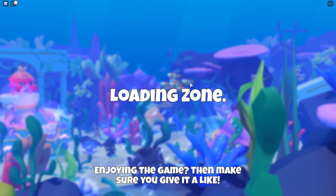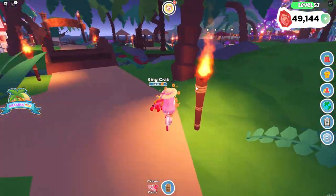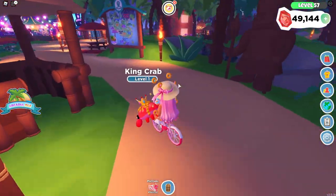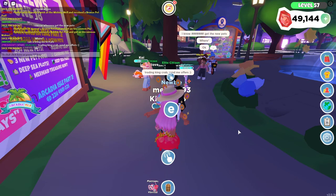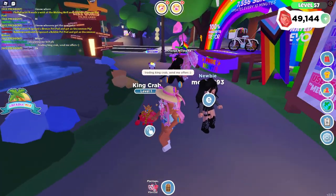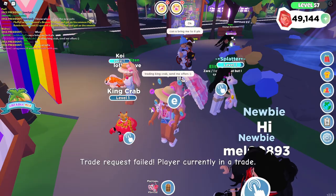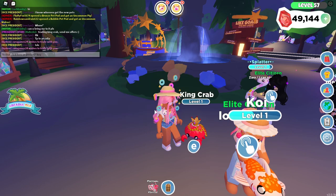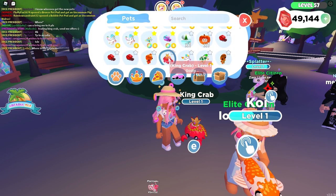Hopefully I can find some people on the island because that is where I am right now — I do have the pearl paradise apartment. Where is everybody? I don't see anybody on the island right now. Is there anybody here? Trading king crab, send me offers. So this is where everybody mostly is. I can see like the majority of everybody. So who's going to send me an offer? Oh, that person's already in a trade. Alright, so let's go ahead and put down our king crab and see what she is willing to trade.